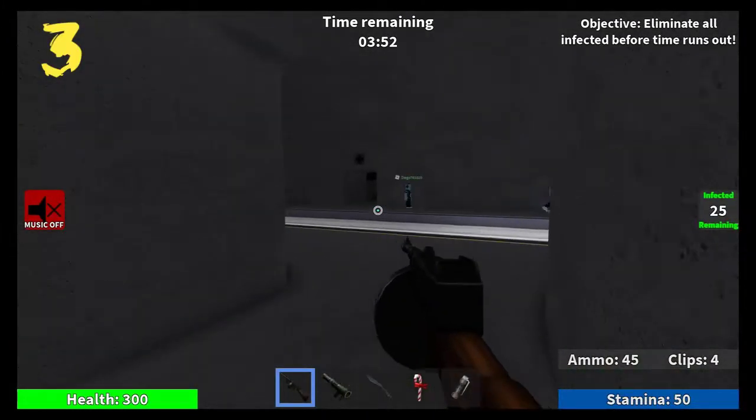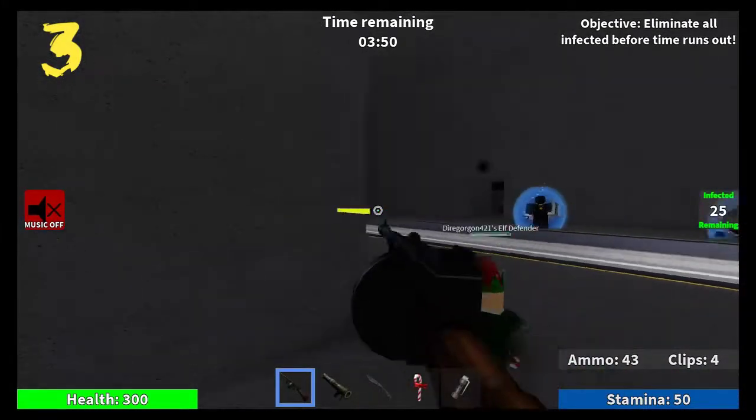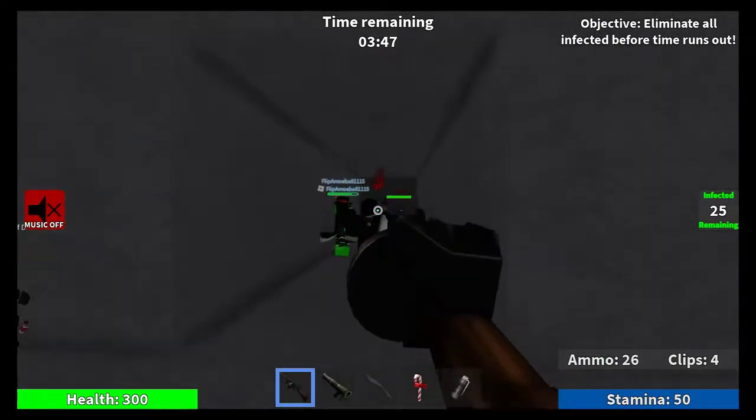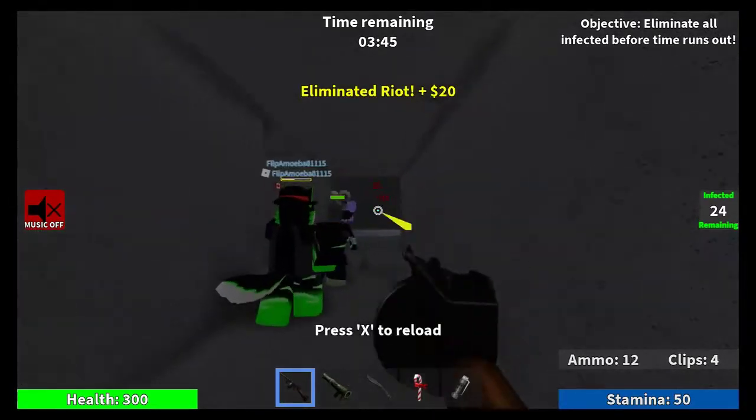Number three: defenders will actually block a riot rush attack aimed at you. All you have to do is stand in front of your defender and they will block the riot rush attack. This is a pretty easy but kind of hard trick to pull off.